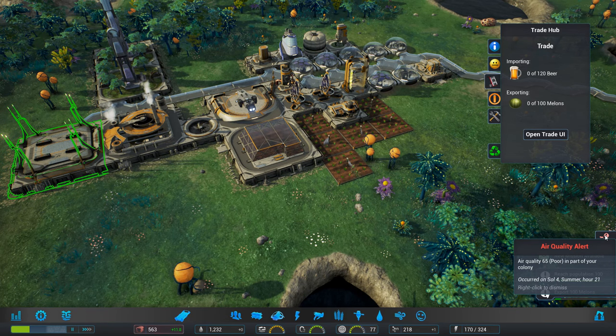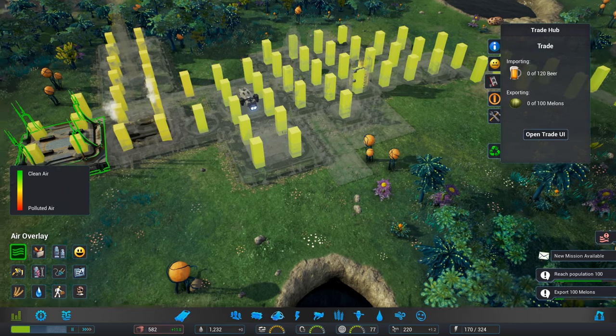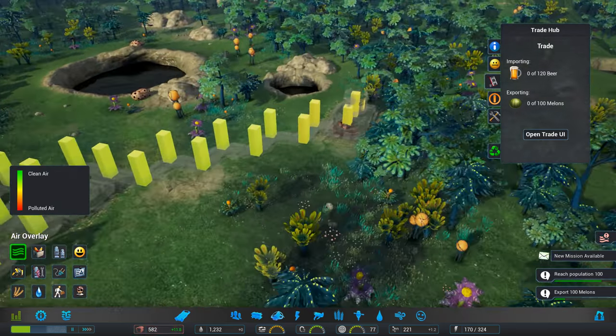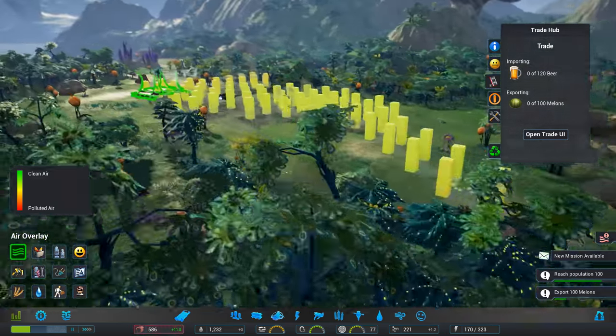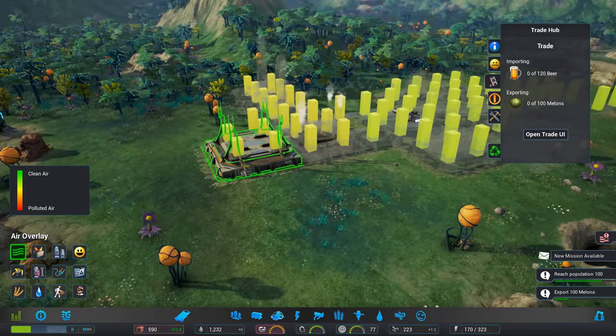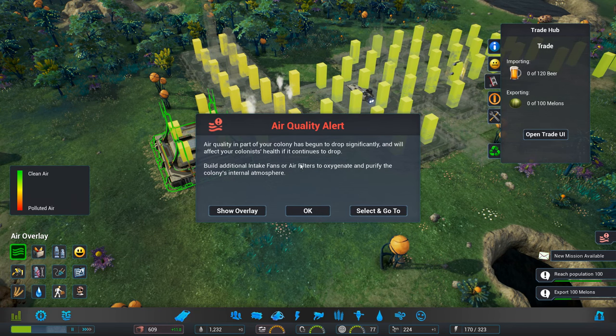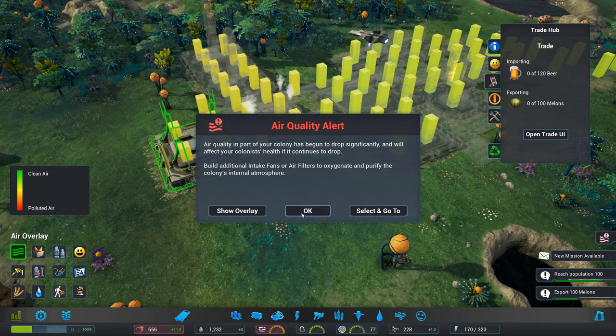Air quality alert — poor in part of your colony. Show overlay. Where's the air quality poor? It's okay — it's not overly great over here, but that's probably because it's next to the geothermal doodab. Will affect your colonists' health if it continues to drop. Build additional intake fans or air filters to oxygenate and purify the colony's internal atmosphere.